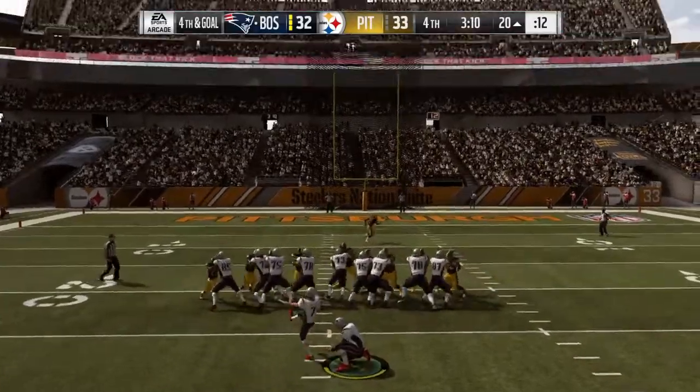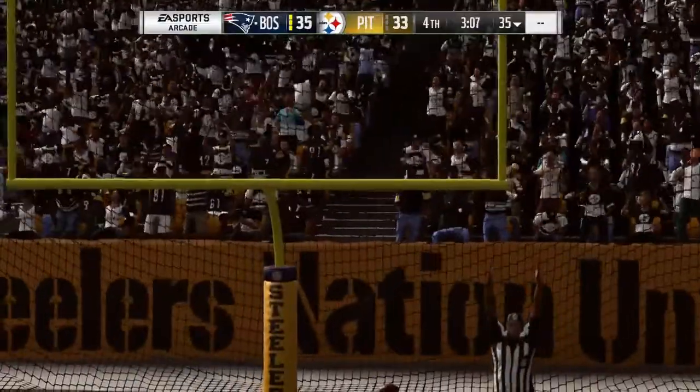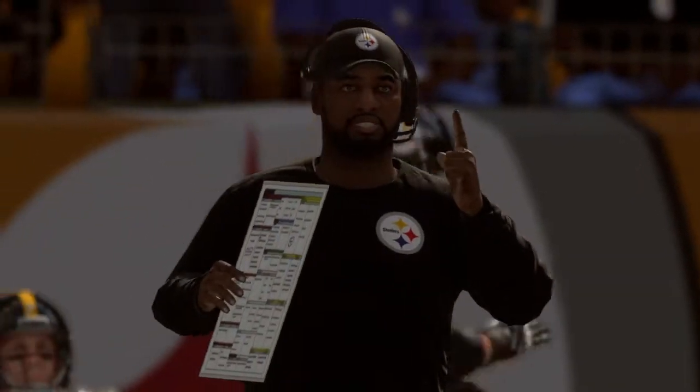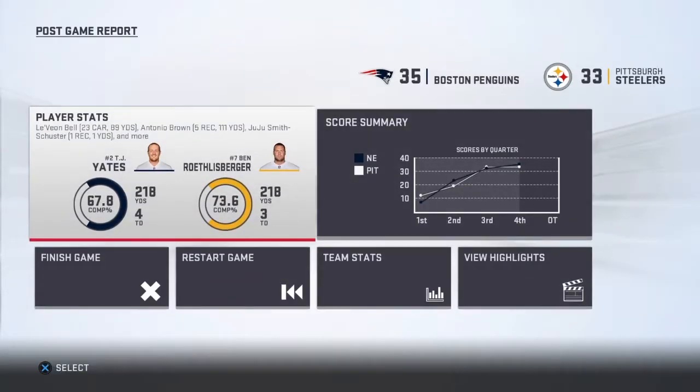Alright, here we go. This is good — we complete the challenge. Yep, there we go. We get the field goal. We win the challenge, and that will complete it. And that will earn us the Ben Roethlisberger item, so we can get a new quarterback for our team. I'm glad I didn't pick a quarterback in that first round, because then I would have essentially wasted that pick. So there we go, let's finish this and go collect our award.